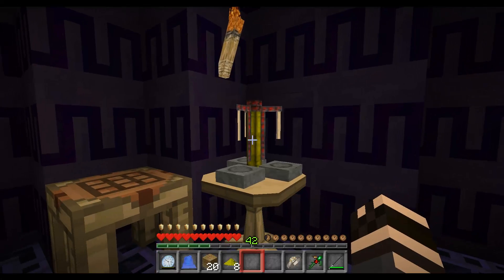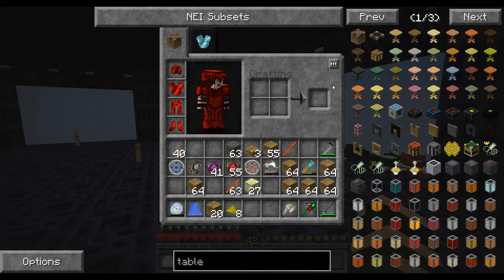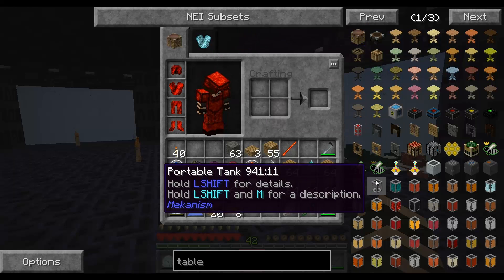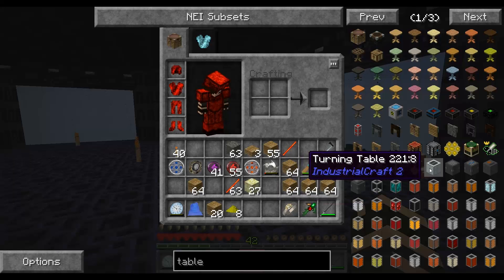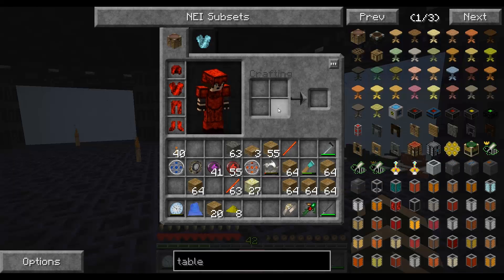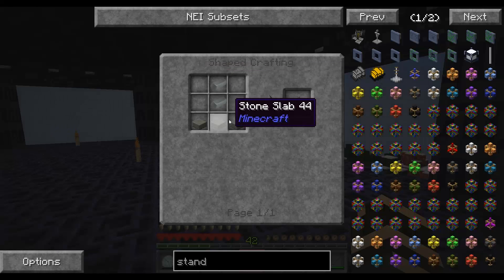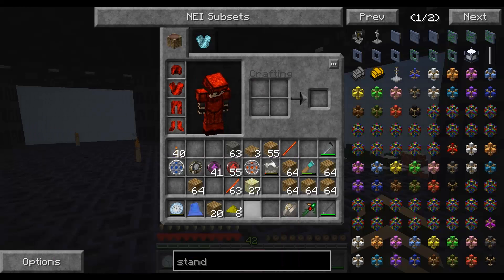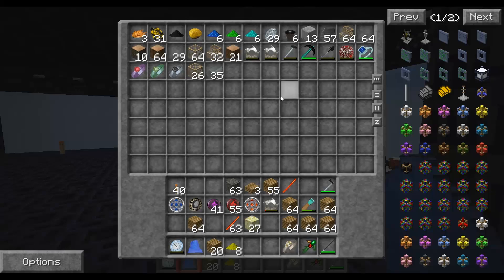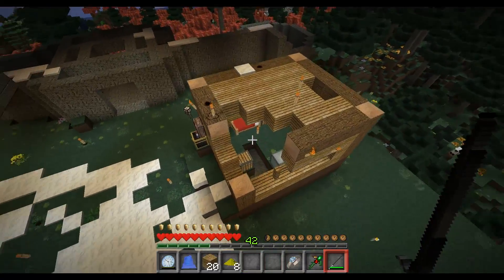Put the brewing stand on the table — there we go, that's being on the table. That's much better. I don't know how to use a brewing stand but it looks good there. We need an armor stand, which is a stone slab and iron. I'm going to go with probably not having stone — yeah, probably not. We need the bits necessary for building whatever we were talking about.